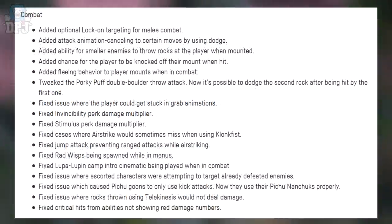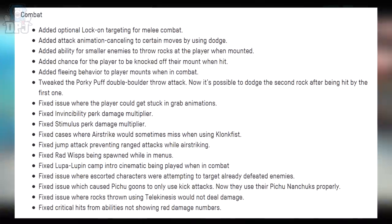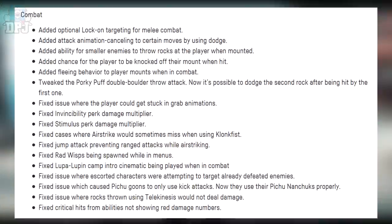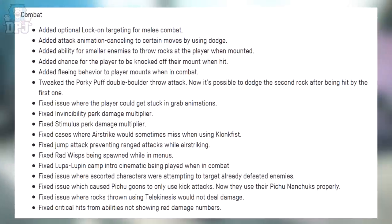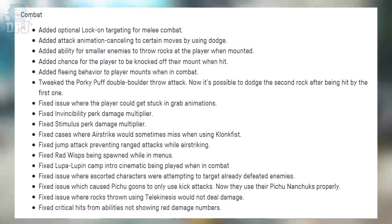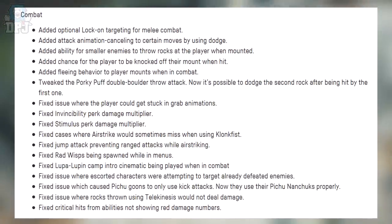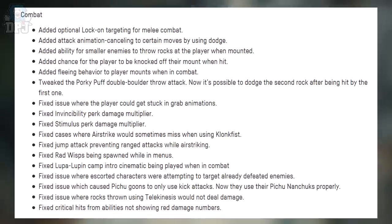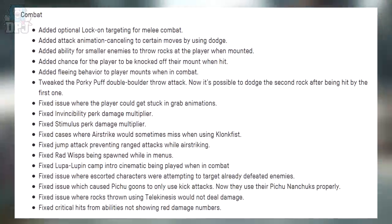For combat: added optional lock-on targeting for melee combat — absolutely great. Added attack animation canceling to certain moves by using dodge. Added ability for smaller enemies to throw rocks at the player when mounted. Added chance for the player to be knocked off their mount when hit. Added fleeing behavior to player mounts when in combat. Tweaked the Porkypuff double boulder throw attack so it's now possible to dodge the second rock after being hit by the first.